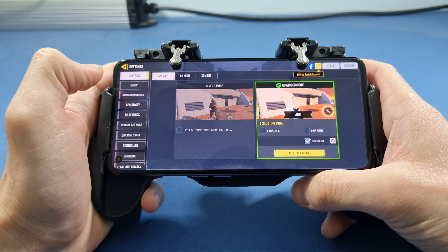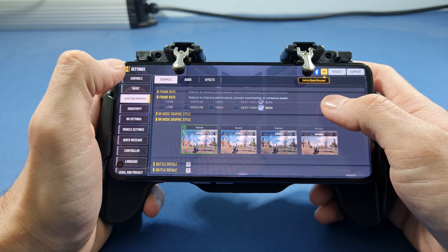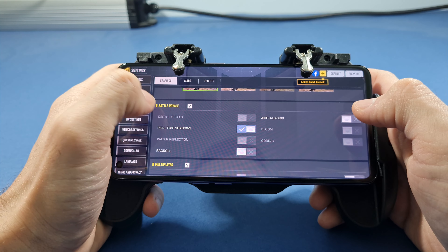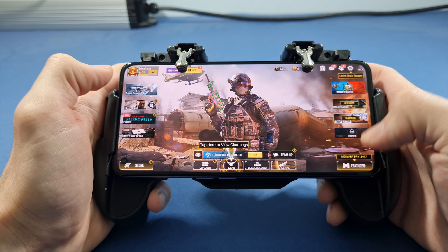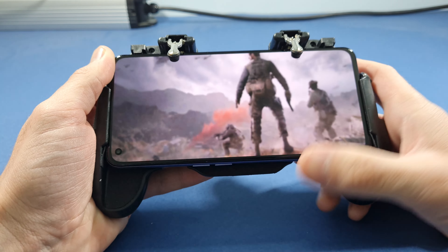Let's go to graphic settings. As you can see, graphic quality is set to high and the framerate is set to maximum for Battle Royale. Only real-time shadows are on. Let's start this Battle Royale game and see how this phone performs.